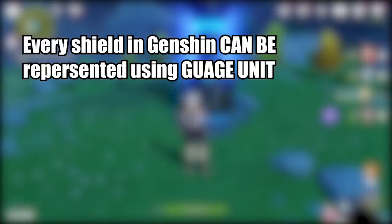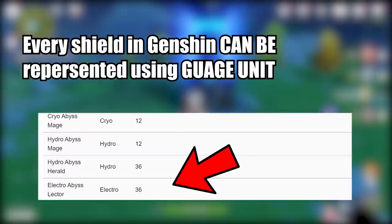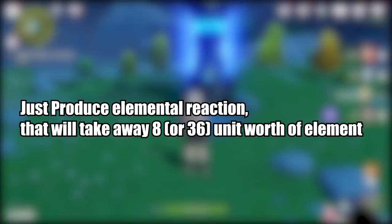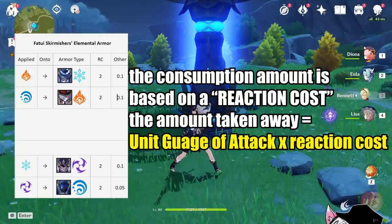As you might have guessed, every single shield in this game can be represented using elemental unit gauges. For example, the cryo gunner has 8 units worth of cryo on their shield, while the abyss lector has 36 units worth of electro on their shield. It is pretty simple to remove their shield — you only need to produce elemental reactions such that you consume 8 units worth of cryo, or respectively 36 units worth of electro, thus consuming their entire shield's elemental gauge units. The way it is consumed is based on something known as the reaction cost.